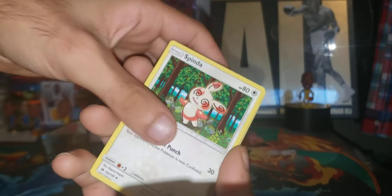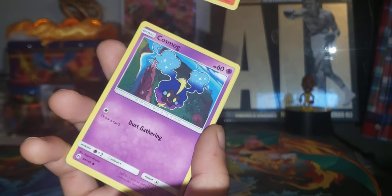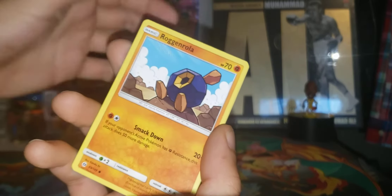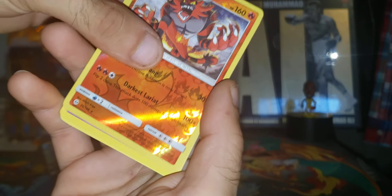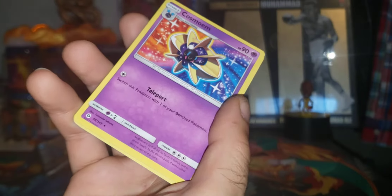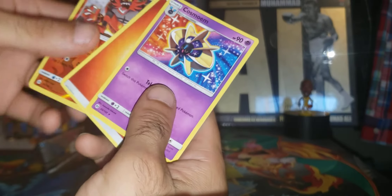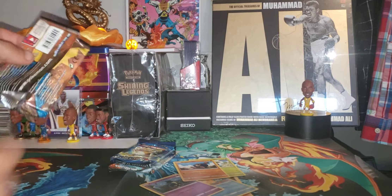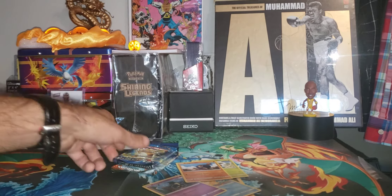We got Liepard - I'm going to keep it to the side, I'm collecting the cat Pokemon again - Spinda, Bonsly, Psyduck, Cosmog, Roggenrola, Incineroar reverse holo rare, and a non-holo rare Cosmog.